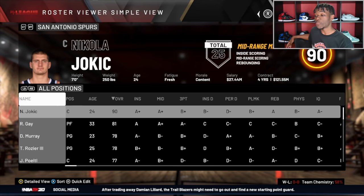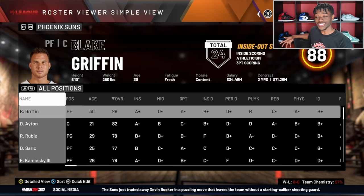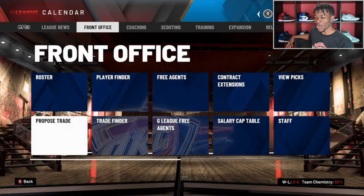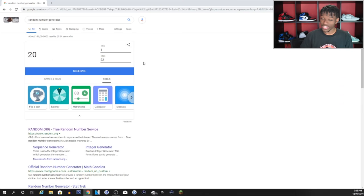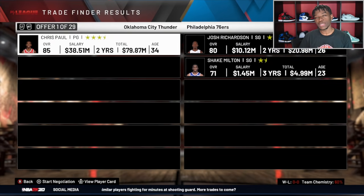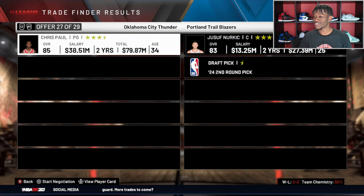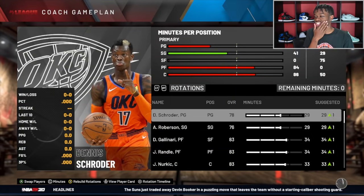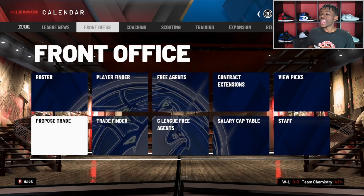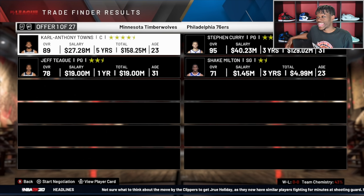Moving on to the Spurs — we already traded their best player LaMarcus, and they got back Jokic, which was a W. The Suns had Devin Booker traded already, so we still have to trade Chris Paul since he's the best player left on this team. We already traded Shai for Julius Randle. Chris Paul could get you a star if you throw in picks. There are 29 offers for Chris Paul and he gets trade number 27 — which is Nikola Mirotic. That's an L — you already got Steven Adams, you don't need another big. Tough one to digest.